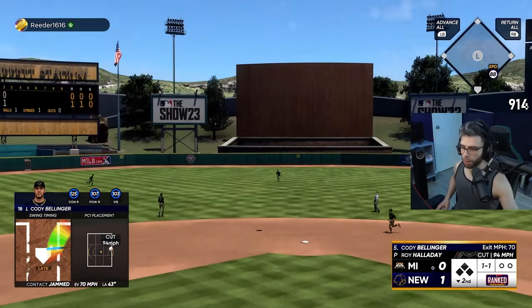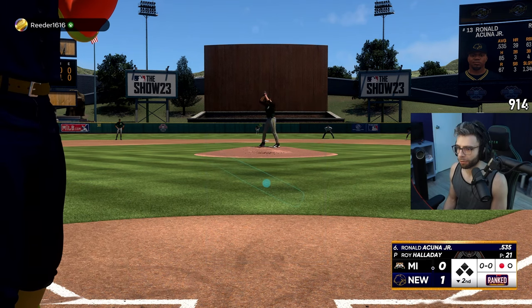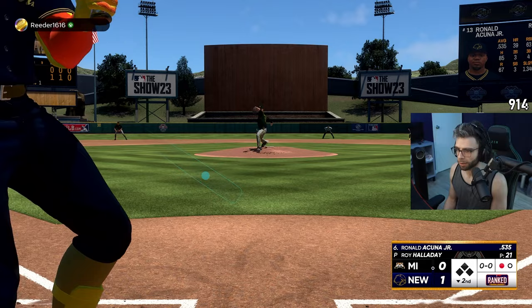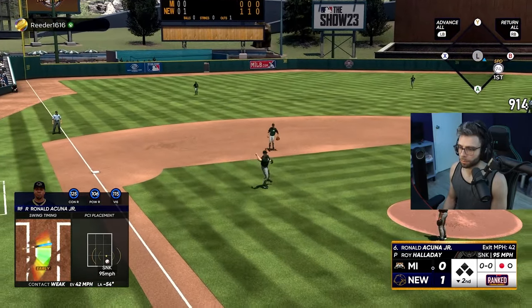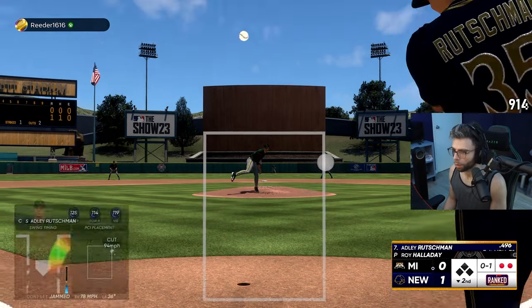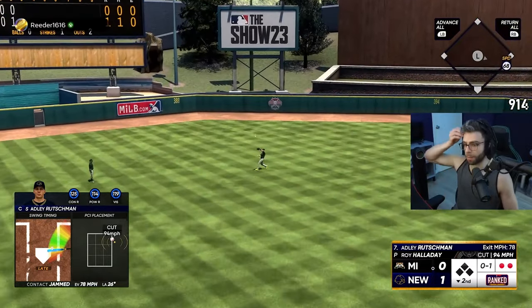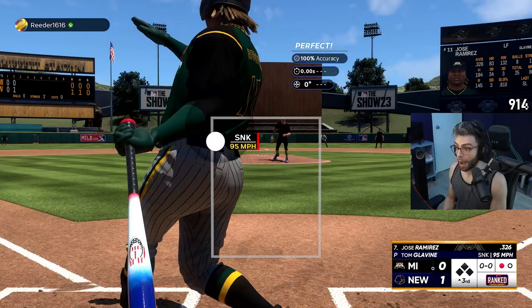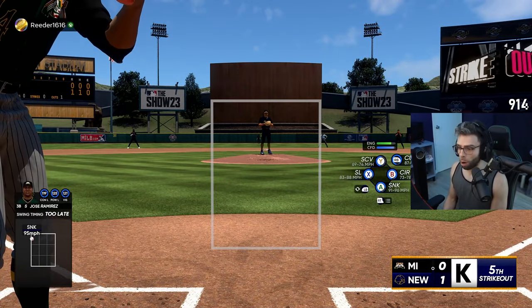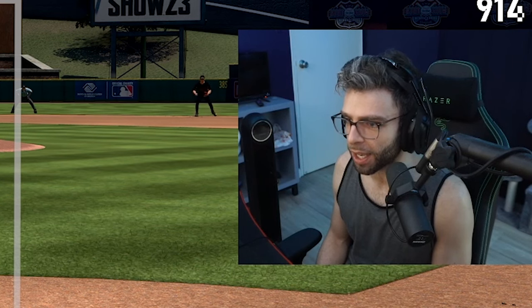That was a very slow swing. Acuna — last time I used Acuna I had like a three-homer game, I used him against Flo. Oh, beat it out! Let's get that. It just got laggy after J-Ram's at-bat — what the hell, bro.